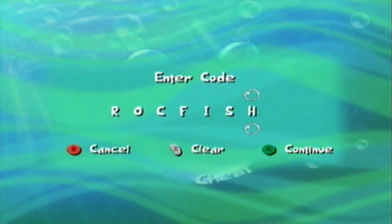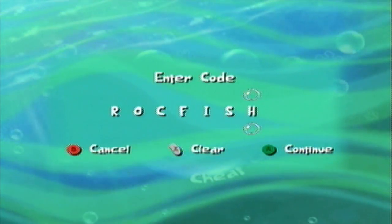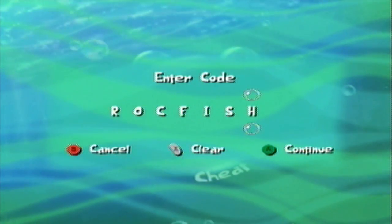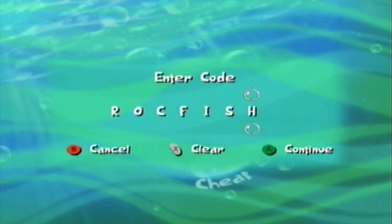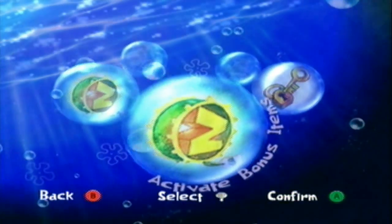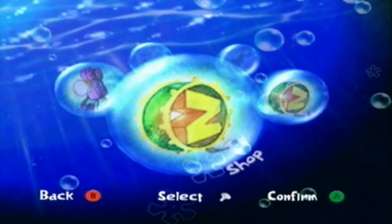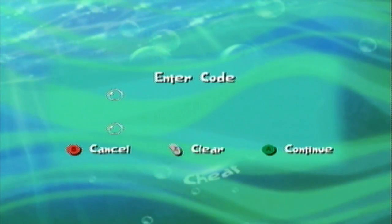This next cheat code is called 'Rockfish' and it's very important - very helpful. You know the shop, how the game doesn't tell you how much stuff is in there? So you don't know how many sleepy seeds you need? I collect every sleepy seed I possibly can, and still most of the time when I'm done playing through the game I don't have enough sleepy Zs to get everything in the shop. Well, this is your solution. If you enter 'Rockfish,' you've been given 30,000 extra Zs. You can literally just enter this cheat code before you even play the game and buy everything in the shop right away. It's probably one of the lamest shops in any video game I've ever seen.